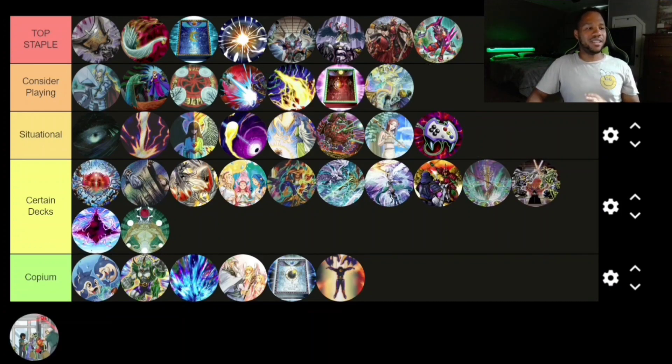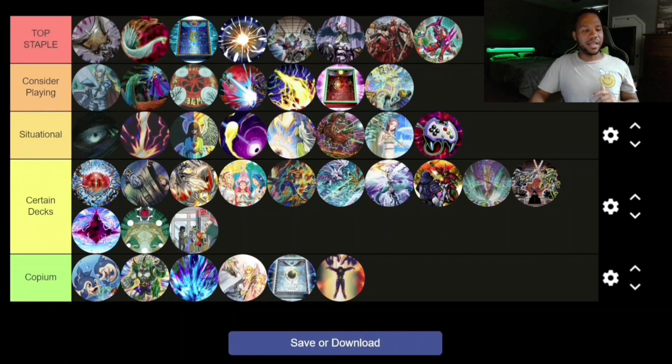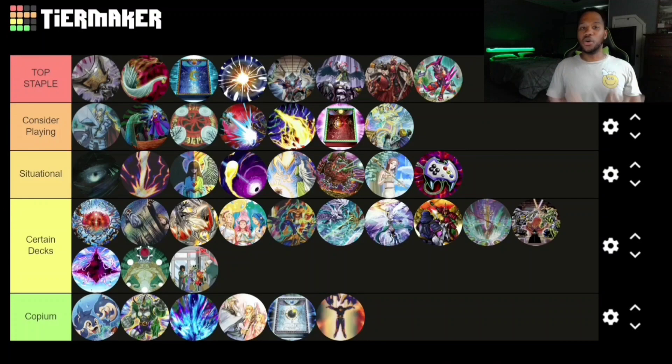Dimensional Barrier is definitely Consider Playing — I'd say Top Staple but I think actual top staples won't get hit. It shuts down synchro, xyz, or fusion mechanics entirely, which is usually frowned upon in the community, but use it now before it gets banned or hit to one. There Can Only Be One is the same situation — Certain Decks, like Gozen Match and Rivalry of the Warlords, where it's really good in specific decks.